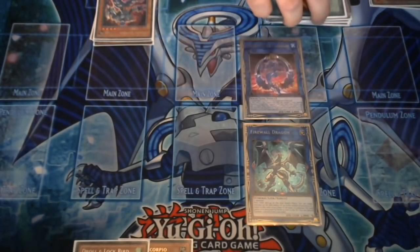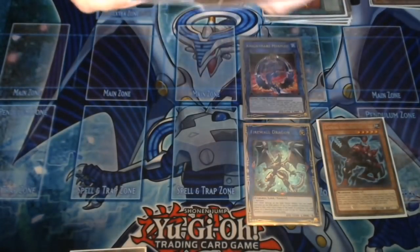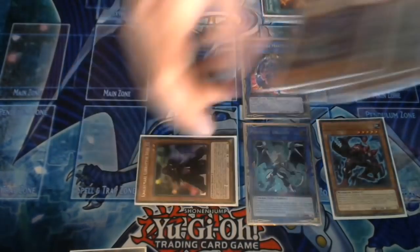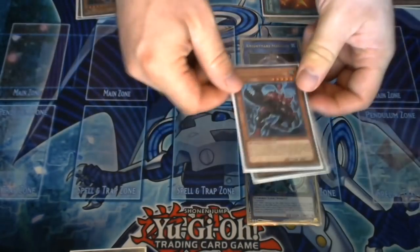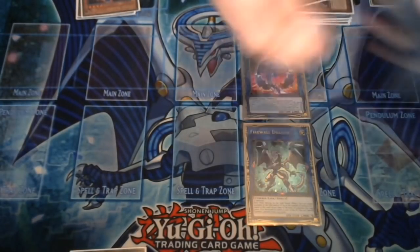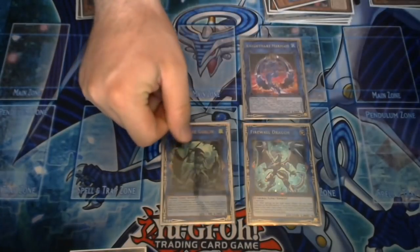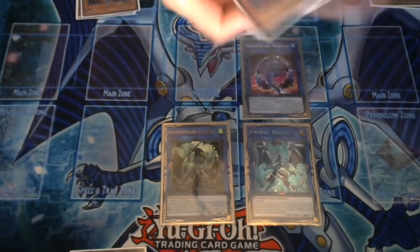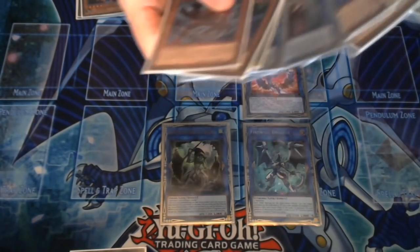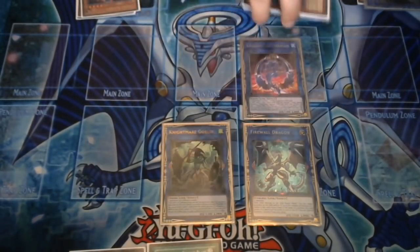Then you link away your Goblin into your first Mermaid. Mermaid activates — chain link one — to discard Phoenix Blade and summon Iblee from deck. Then Firewall special summons a monster from hand: it special summons the Rising Scorpio we added before, and Mermaid summons Iblee from your deck. Next, link Rising Scorpio and Iblee into your second Nightmare Goblin. Also, remember to add Phoenix Blade back to hand before you do that.